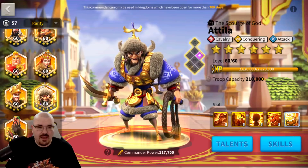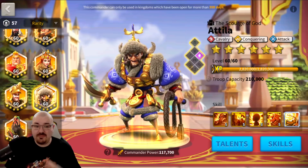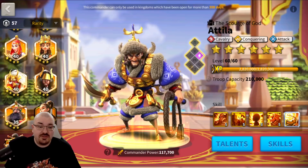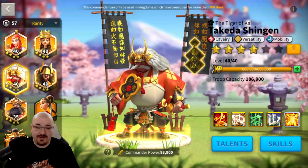In our last KvK, which was Light versus Darkness, we did meet Zenobia in garrison - I've even done videos about that. We didn't use Attila and Takeda as much as you'd hope. To be honest, their utility is kind of dropping in terms of rallying.